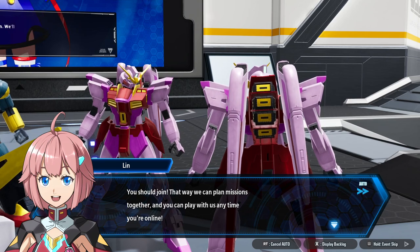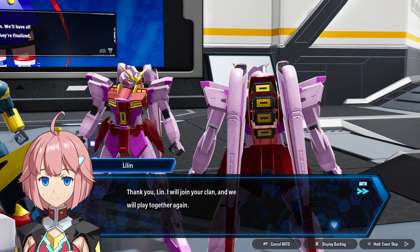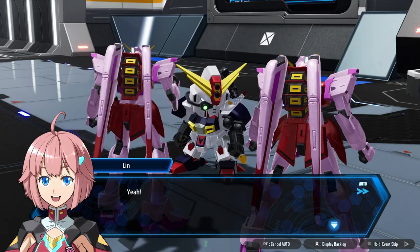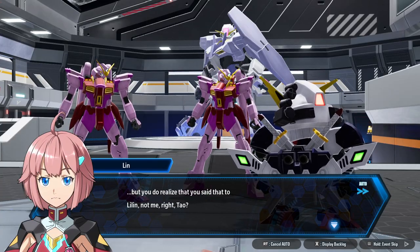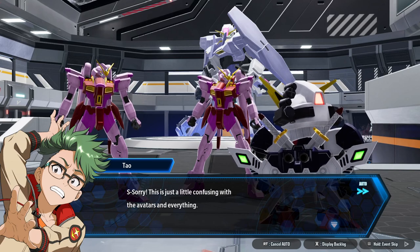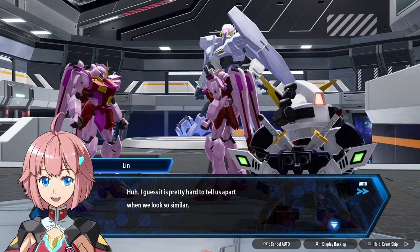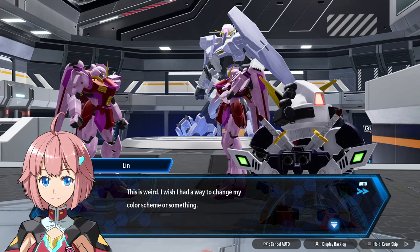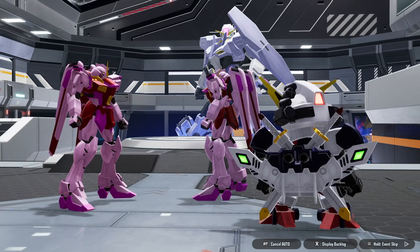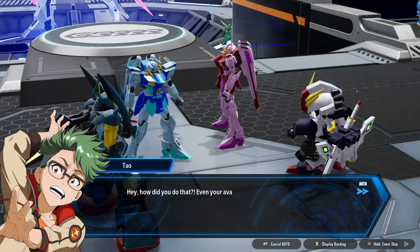'Thank you, Lynn. I will join your clan and we will play together again.' 'Good thinking, Lynn!' 'Yeah, but you do realize you said that to Leland, not me, right, Tao?' 'Sorry, this is just a little confusing with the avatars and everything.' 'All the more reason we should kick Tao out.' 'I guess it is pretty hard to tell us apart when we look so similar. This is weird, I wish I had a way to change my color scheme or something.' 'Oh, but you do — with paint.' Did we just get Rem and Ram?